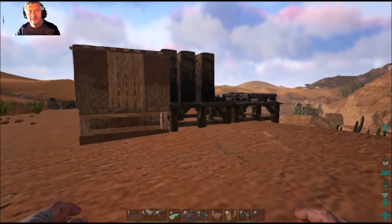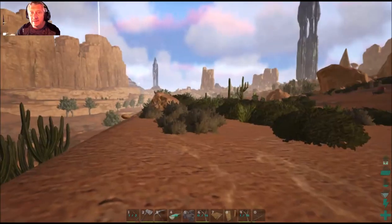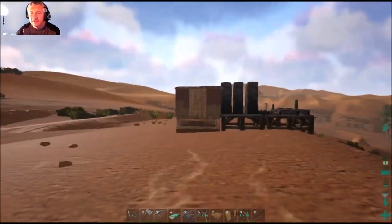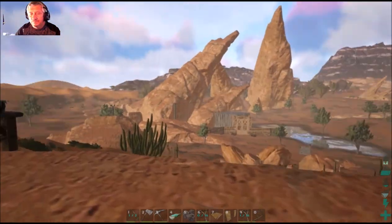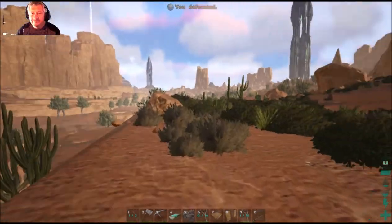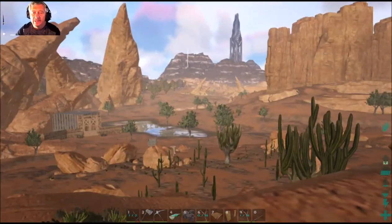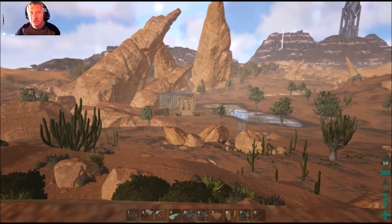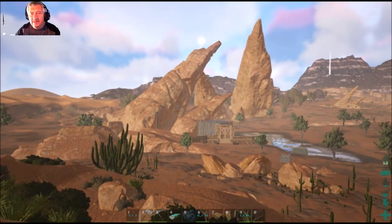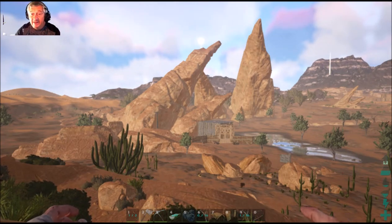Hey guys, Dragonball here again with another episode. This is episode three in this adventure of a new beginning. So far what we've done is: we started off when I tamed the morellatops and had a little thatch building, and after that we went to that mountain over there where we built our trap and tamed our Argentavis, which is still there waiting for me.